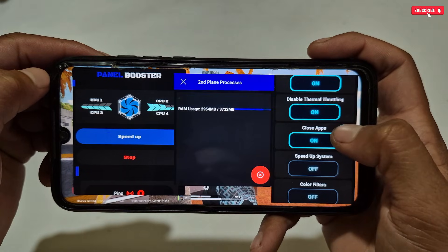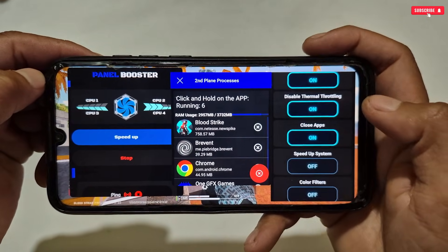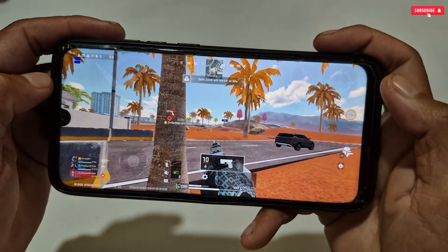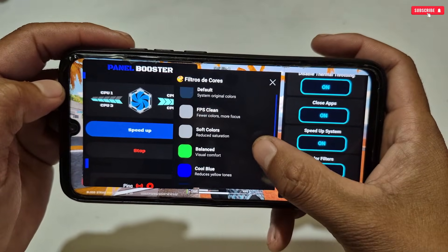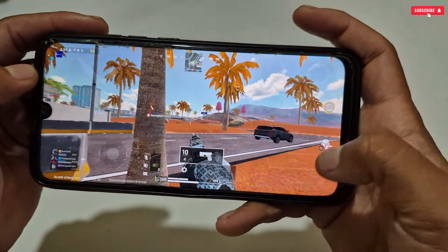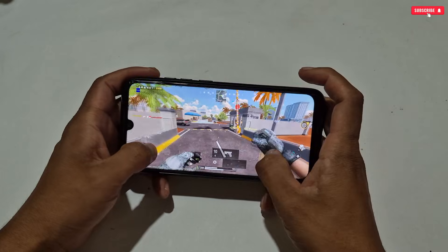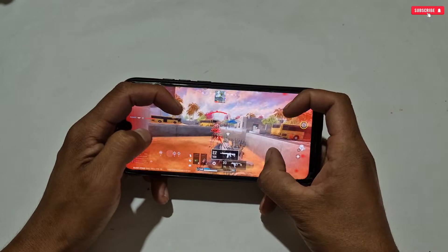Let's activate these tweaks. In color filter mode, you can change the color of your gameplay — there are many colors you can try, but I'm ignoring this tweak. After activating all the tweaks, simply tap the hide button and the game panel will minimize. That's all — you are all set to play games.